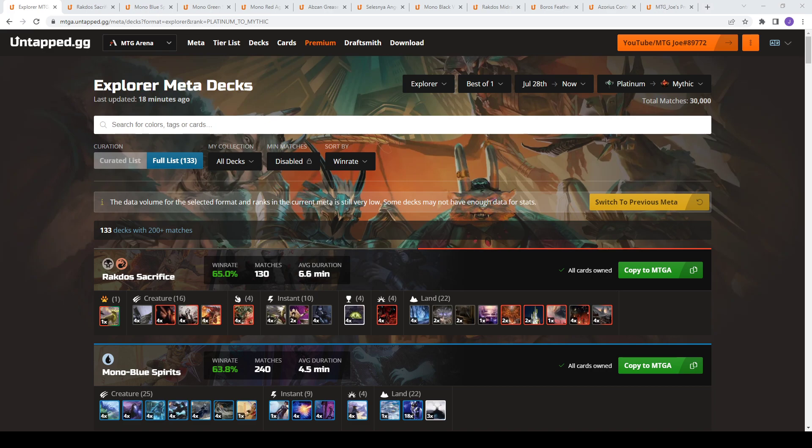This is a weekly meta breakdown where we'll look at what's been the hottest decks, best performing decks on the Arena ladder for Explorer. We're going to look at best of one right now, and we'll do best of three Explorer next week once we get a larger data set. We're getting this data from UntappedGG — a companion tool that runs alongside your Arena client, tracks your win rates, loss rates, deck collections, syncs a whole bunch of stuff, tells you what decks you can build, what's doing well, and is easy to copy into MTGA. Link is in the video description below if you want to sign up. It's free to use for a whole bunch of the functionality.